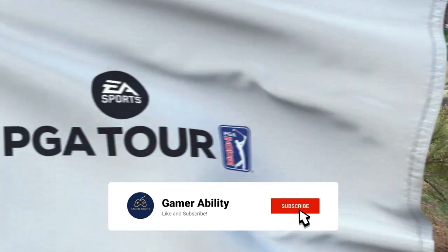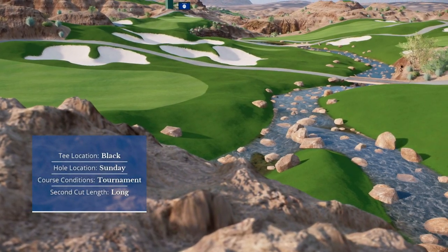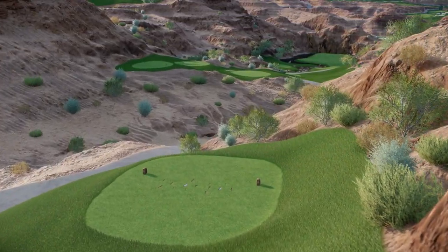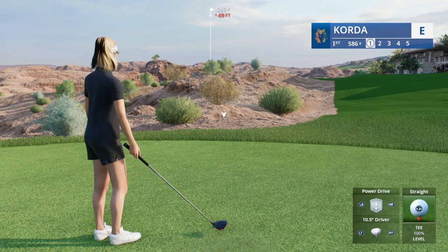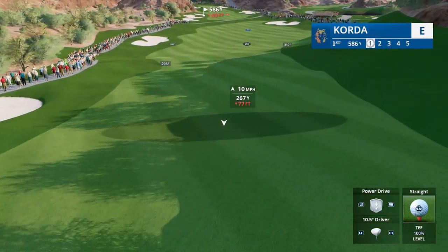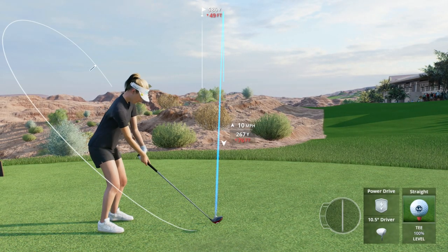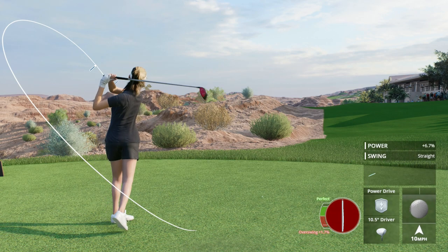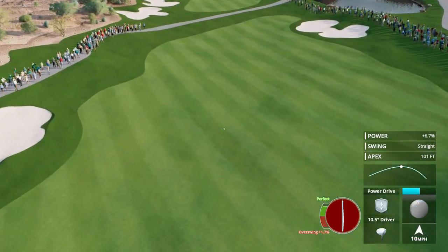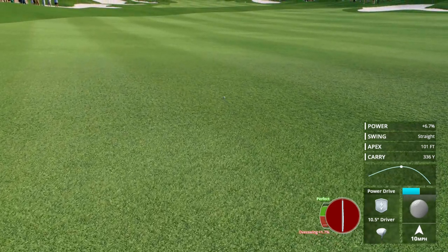EA Sports is proud to bring you continuing coverage from the spectacular Wolf Creek Golf Club in Mesquite, Nevada. It is time — hole number one, Wolf Creek, Nelly Corda — one of my favorites. Let's dive in. It's a 10 to 12 mile-an-hour wind range. I love playing Wolf Creek in this game, it's so much fun, and that's a good start there in the fairway at the first.